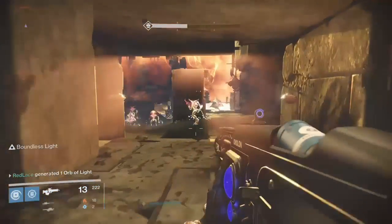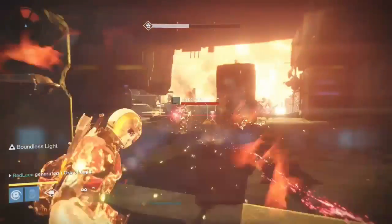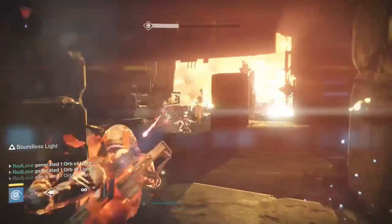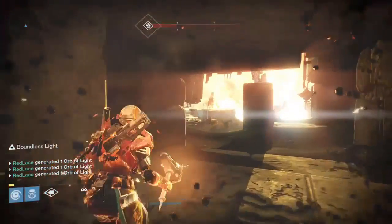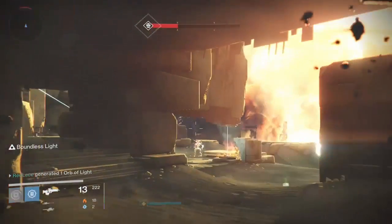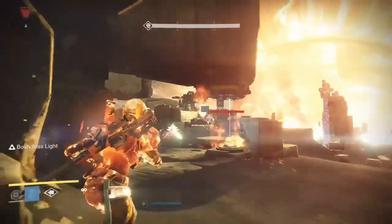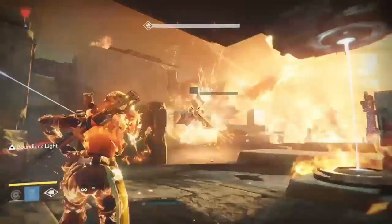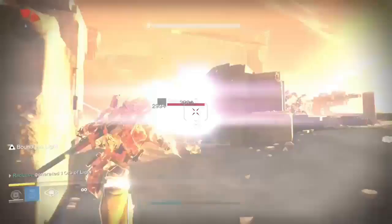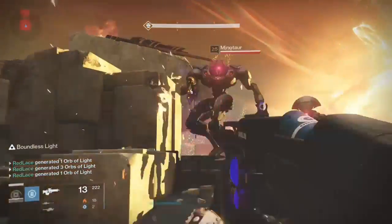You also have a melee ability which is the Sun Strike, very similar to the Warlock's melee ability when using Sunslinger, in that it ignites enemies with fire when you hit them. One of the modifiers you can use is Stroke Forge, where anytime you get a killing blow with your melee it instantly recharges, so you can just keep meleeing enemies — which is really cool against weaker enemies.